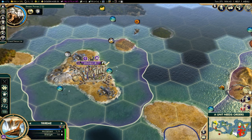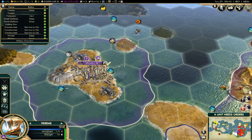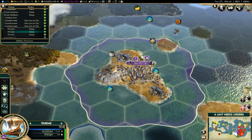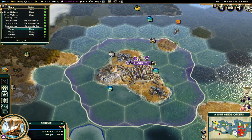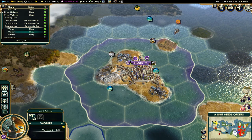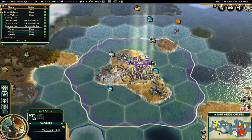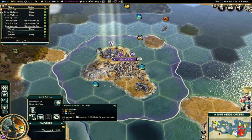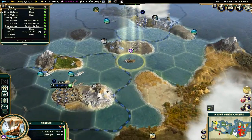Where's my unit list? There it is. Let's get to which worker here. Okay, this worker — that's the one I want to use. Let's send him right there, and we've got to construct a mine for a lot of production.